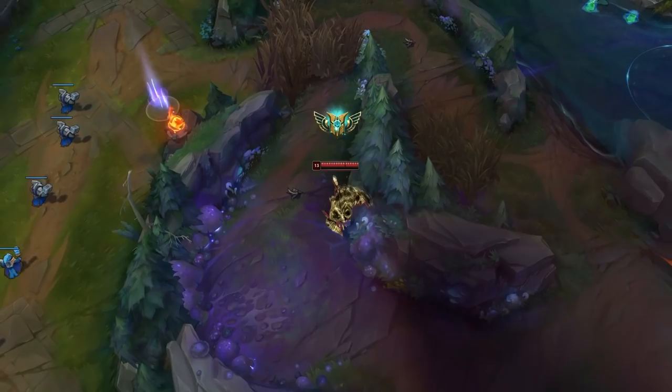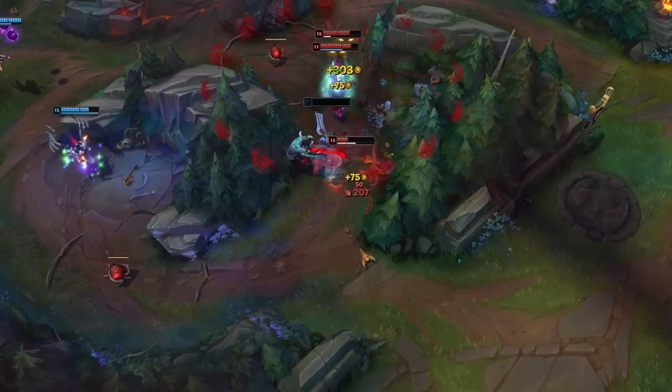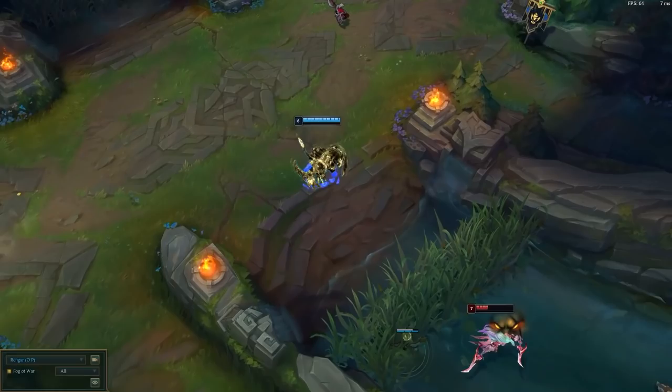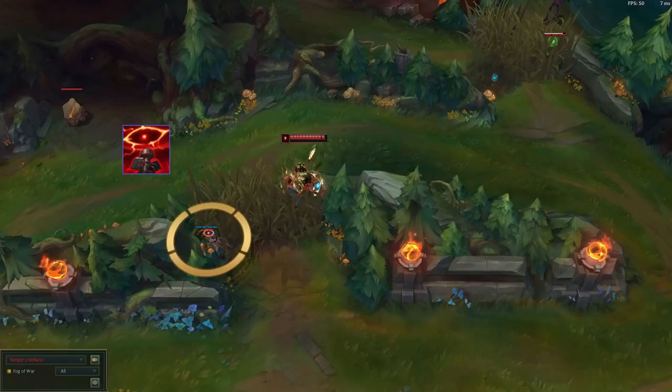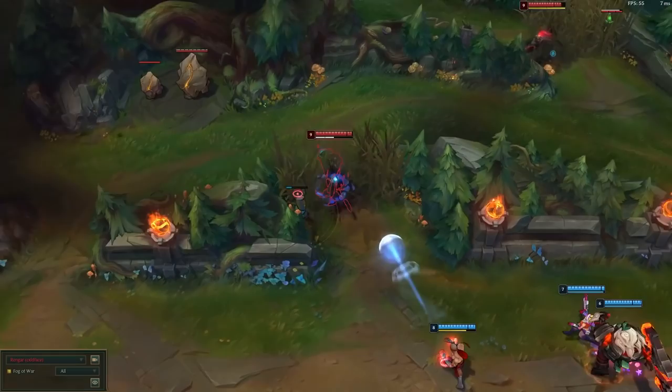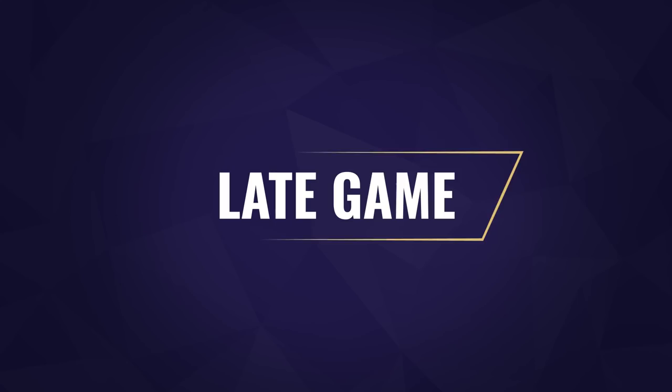The mid game is where Rengar thrives the most. He should have a bunch of damage and ability haste and will be looking to snowball a lead. You want to plan around him and prevent him from getting a catch on you. Stay defensive when he's off the map, group up with teammates when you can, and try to catch him rotating before he can set up. Look to abuse his downtime — force fights or objectives when his ultimate is on cooldown, as Rengar will not be able to join fights if his ult is down and you aren't near a brush. Vision is critical: deep ward jungle camps, lane bushes and objectives. Remember to group up before you go on a warding mission, as an isolated support is often easy prey for Rengar.